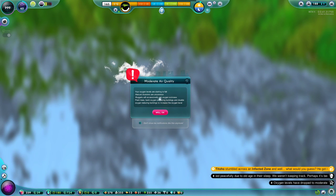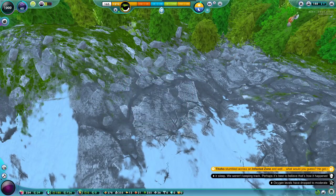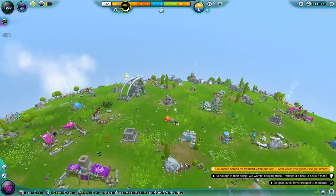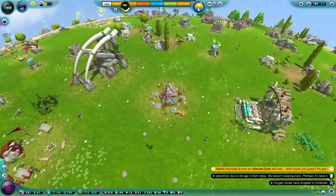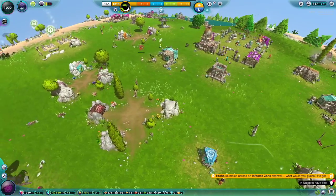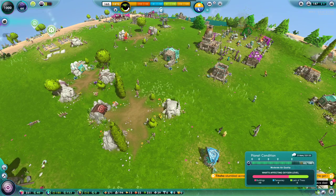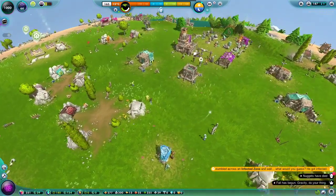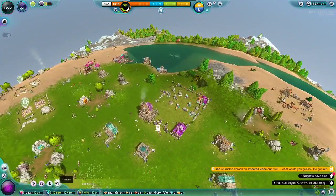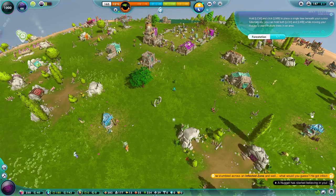The oxygen levels are starting to drop — natural resources are uncommon, nuggets will occasionally get oxygen sick. So I guess we're becoming civilized. The air quality is on the drop and we are destroying more and more forest, so I'll have to do something about it. I'll plant some trees.